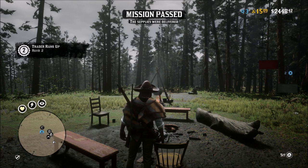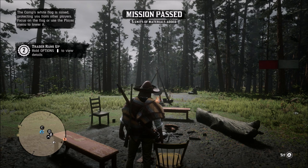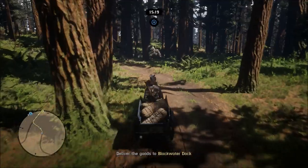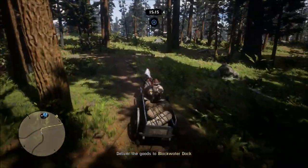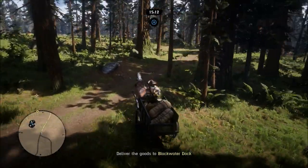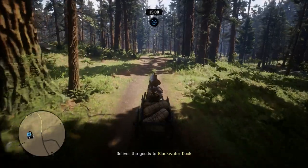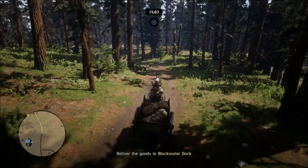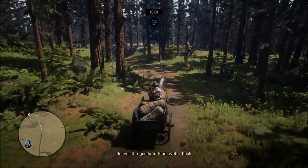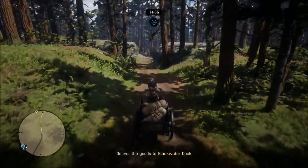Smaller animals — rabbits and turkeys are okay, but anything else really doesn't help much. Before you hit level 10, let's say you're like level two and you don't have the hunting wagon yet — I would recommend putting your camp somewhere close where you can hunt fairly easily. Go out and get one of those animals I listed, like a buck, deer, or pronghorn that's three-star. Throw that on the back of your horse, get maybe two three-star rabbits and two three-star turkeys, take that back, and just rinse and repeat until you get to level 10.